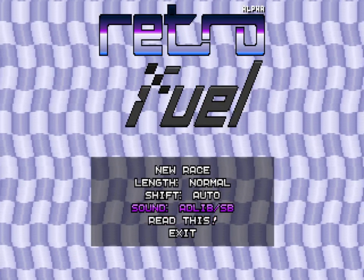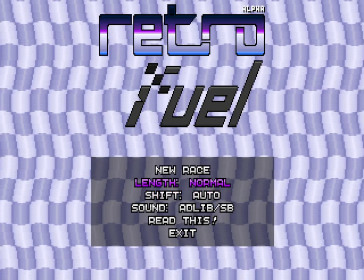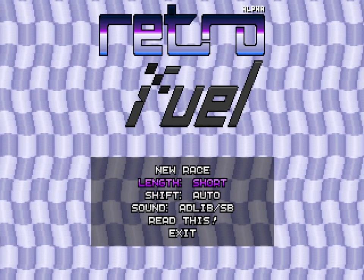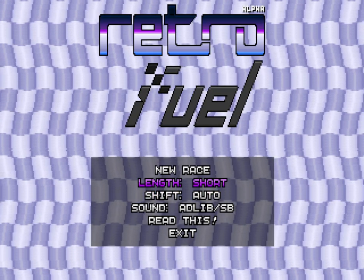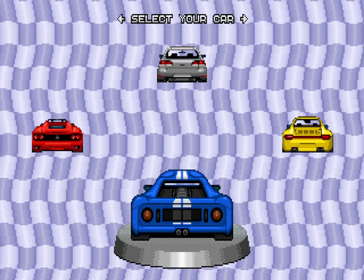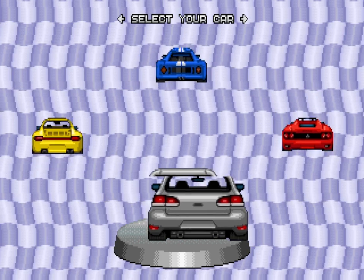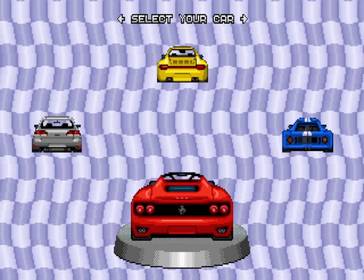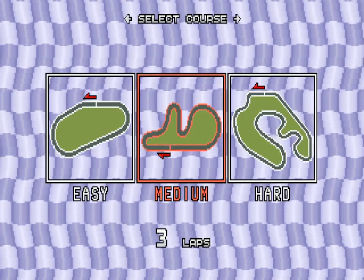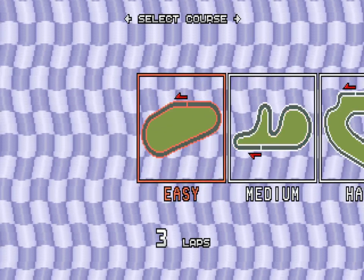Let's go ahead and change the length of the race. It's got three different race lengths: Normal, Grand Prix, and Short. We're actually going to go with Short, which is just three laps. Let's go ahead and start a new race. We have a couple of different cars to choose from: blue, yellow, silver, and red. Let's go ahead and start with red. There are three different courses — easy, medium, and hard. Let's try this one on easy.